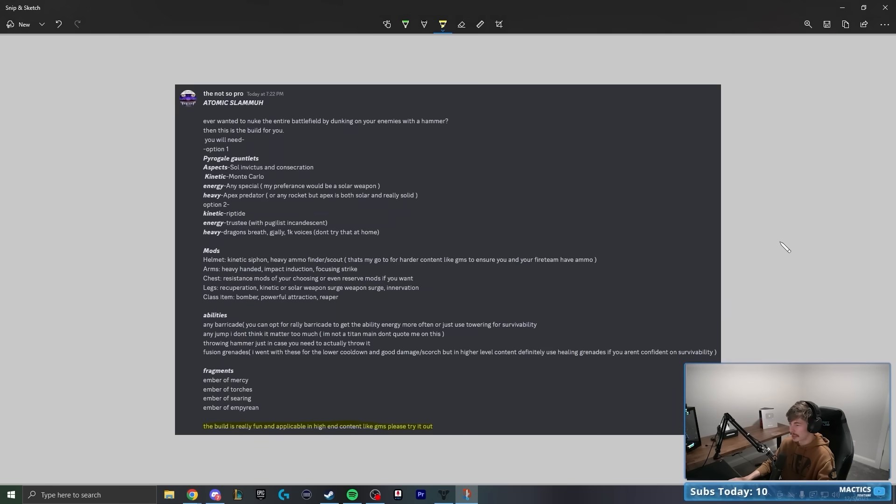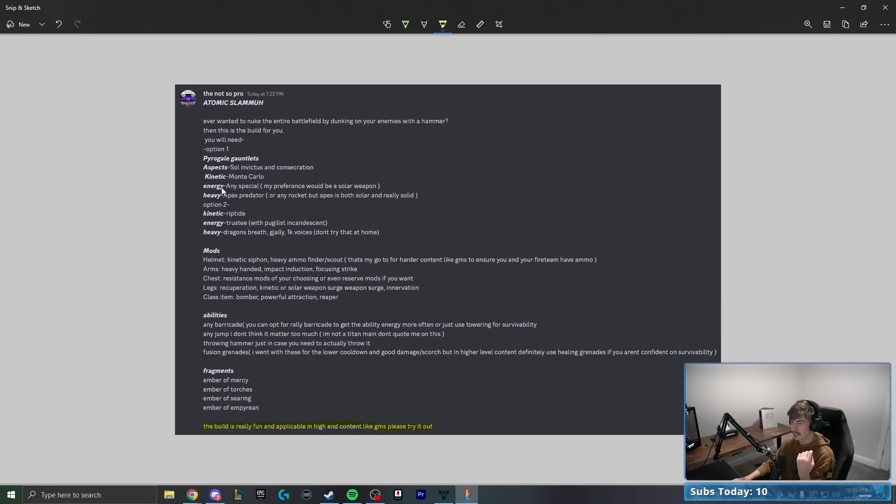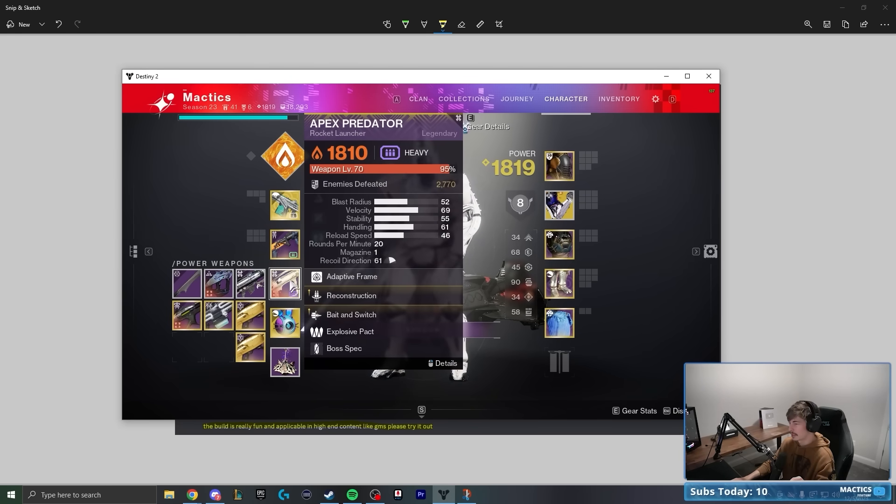We're going to throw on Burning Maul and those two aspects. For weapons, they say for the kinetic we're going to want Monte Carlo — I'm assuming so we can always have enough melee energy to constantly spam Consecration. They say our energy slot is up to us, but they prefer a solar weapon. I'm going to go with a solar disorienting grenade launcher so I can blind enemies and get my Consecration off more safely. For the third slot, they recommend a rocket launcher — I love my Apex Predator, quickly becoming one of my favorite weapons in the game.